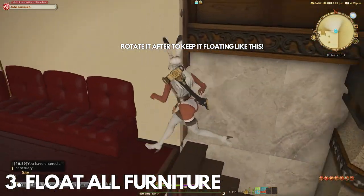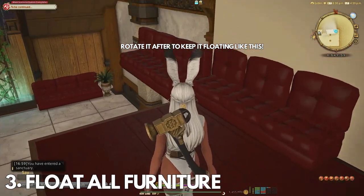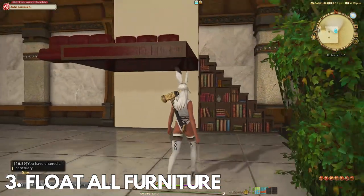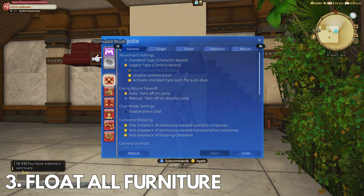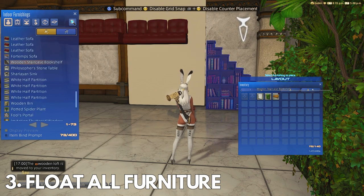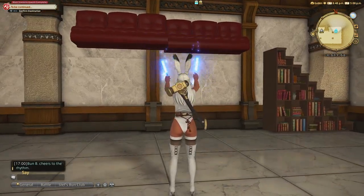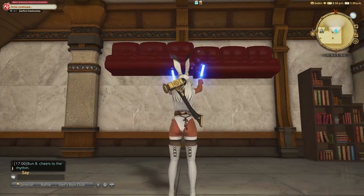Practice on couches first as they seem to be a little more forgiving, then you can try with other items. With that, the world's your oyster. You can create anything you want with floating furniture to make a secondary loft space in your small, medium, or large house. A little pre-design is going to be really important so you don't end up floating items in the wrong place. You can also float multiple items at once as long as they're along the stage panel — a couch, a rug, a couch and a side table. To be safe, do it one at a time first until you get more comfortable.